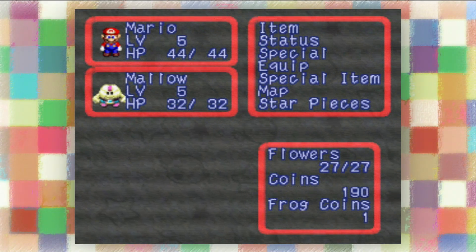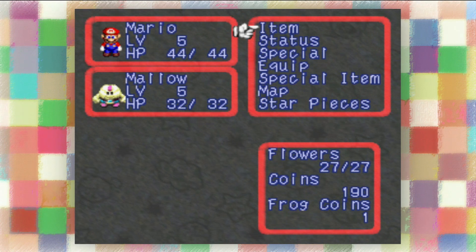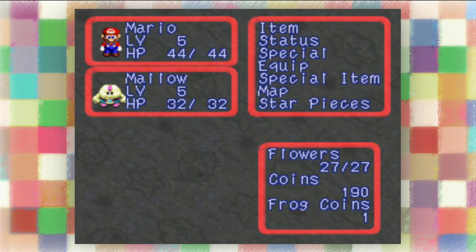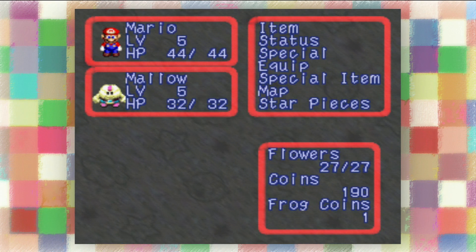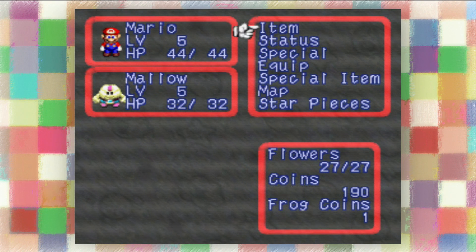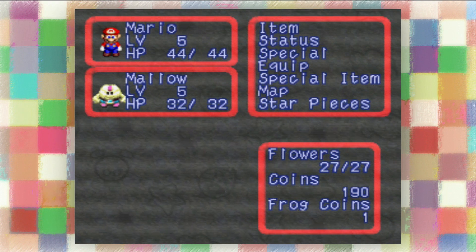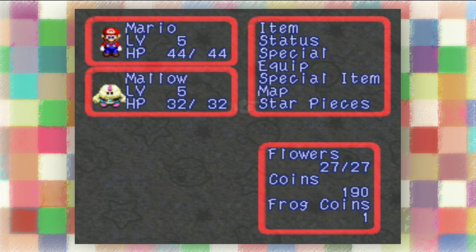Welcome back to Let's Play Super Mario RPG. Last time we defeated Mac of the Smithy Gang and made our way into Caro Sewers. We're on our way to Mallow's grandfather, Frog Fuchsius, to hopefully get some direction on where we should go with our quest and maybe find out a little about the star piece we collected from Mac.